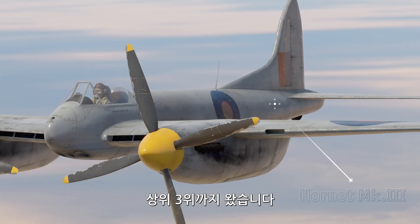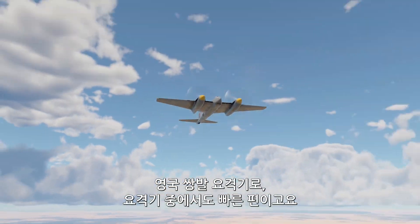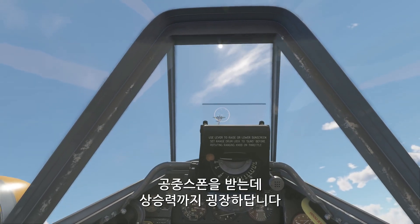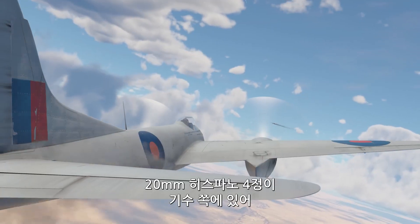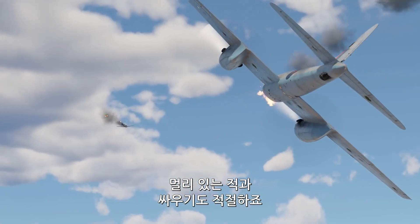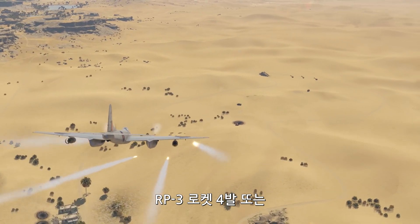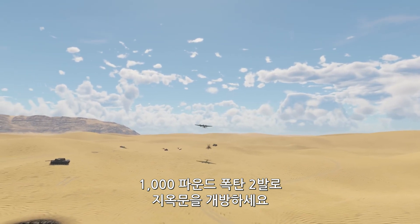We made it to the top three, and the first aircraft waiting for us here is the Hornet Mark III, a British twin-engine interceptor and one of the fastest aircraft of the type. Not only does it spawn right in the air, it also climbs like a champion. The interceptor is armed with four 20mm Hispano cannons mounted in the nose, which are pretty easy to use against distant targets if you spend some time getting used to their ballistics. Furthermore, the Hornet has access to useful payload options, like being able to carry four RP-3 rockets, as well as two 1,000-pound bombs to raise hell on the ground.